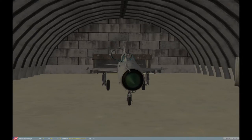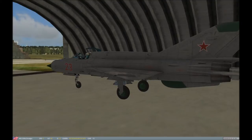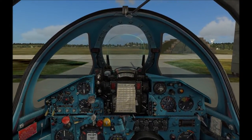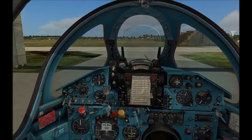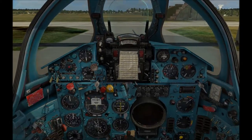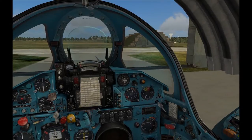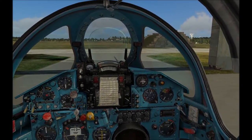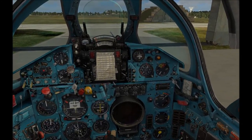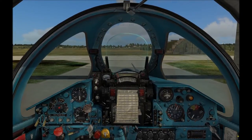The MiG-21 is a high-speed interceptor — it's not really much of a dogfighting aircraft. It was designed to get airborne as quickly as possible, go supersonic, intercept enemy invaders like the American B-52, shoot them down, and return home. It was designed as a deterrent during the start and mid Cold War. The first prototype flew on the 14th of February 1956, and it first went into active service in 1959. Since then it's had the distinction of being one of the most heavily produced and most heavily exported aircraft in the world.